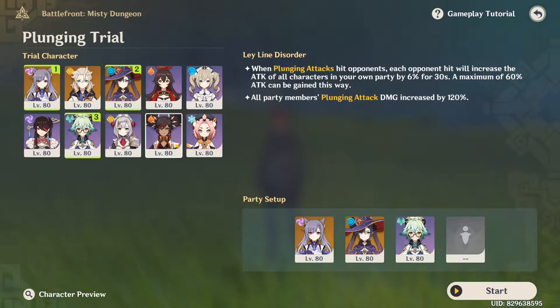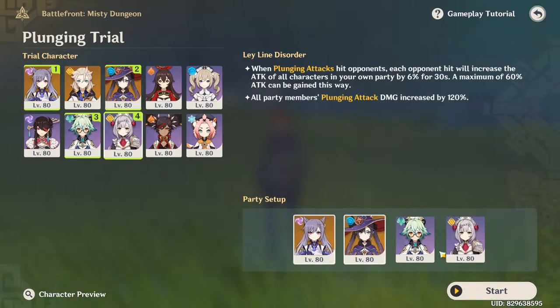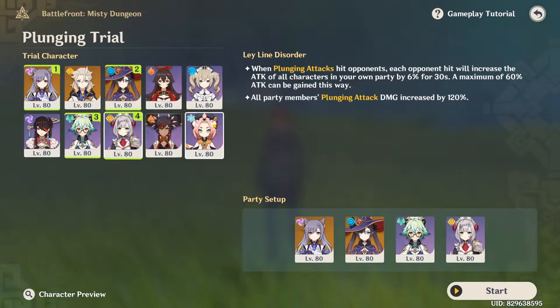I also want to use Yanfei just because I don't really have her built, but we kind of need a healer, so maybe use Noelle instead. I'm not really looking for any elemental reaction here, or else I would have gone with a melt comp with maybe Amber and Diona or Yanfei Diona. But I'm just gonna try these characters. Oh wait, it's a plunging attack challenge.